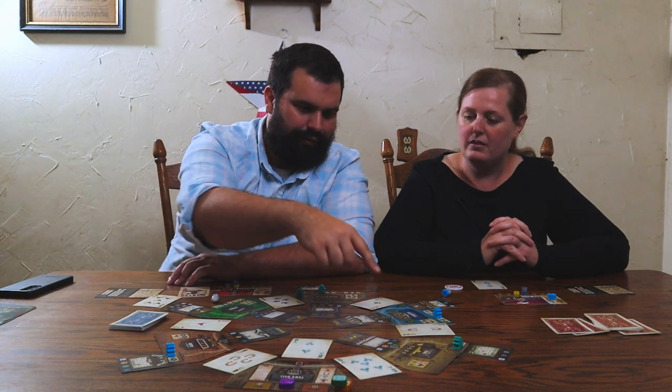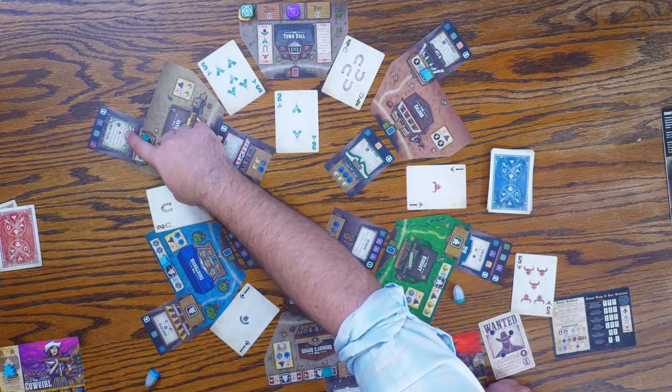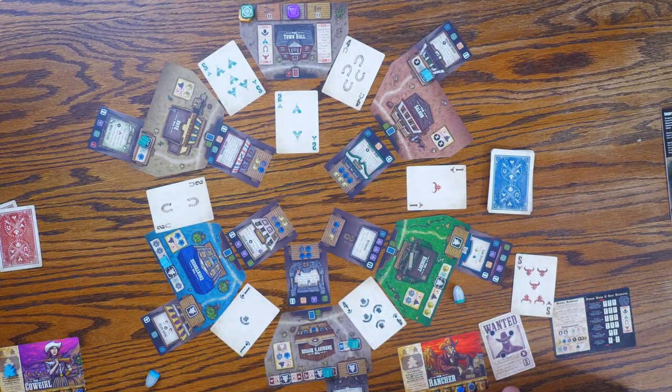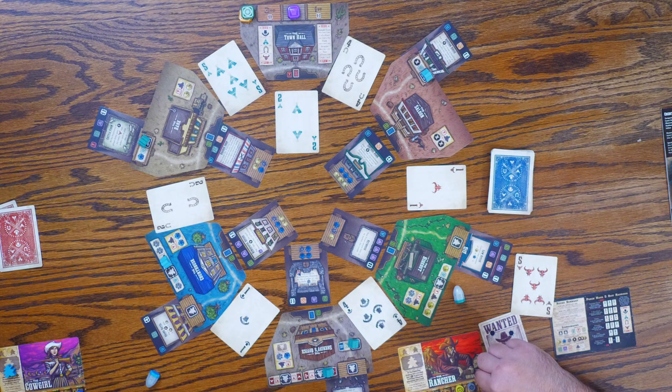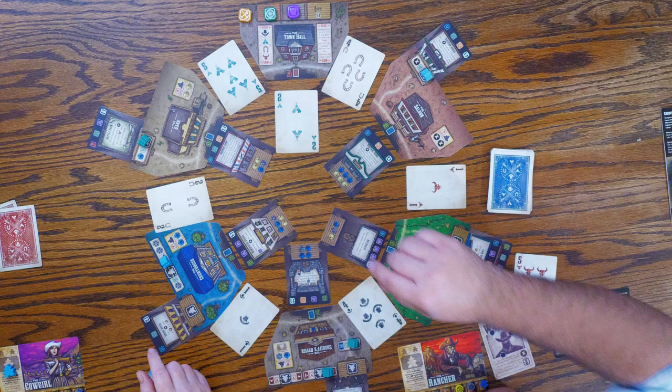We replace that card with the train station: gain one resource for every train you own, max of three. The newspaper office card says: pay one less resource for each train shown on the first building card you buy in phase four. So if a card has one train symbol and I want to buy it, I could spend one less of those resources. We're ready for phase three. I have two of mine standing on porches, so I get two resources. I'll take a law, and I can choose any resource.